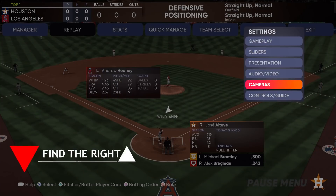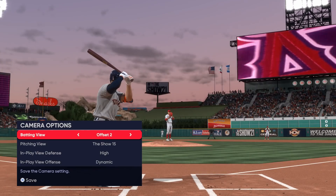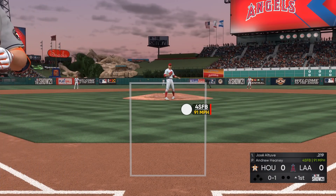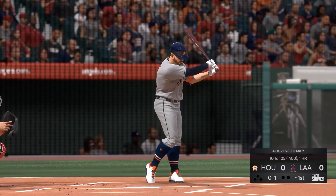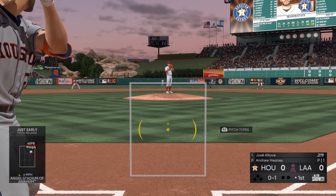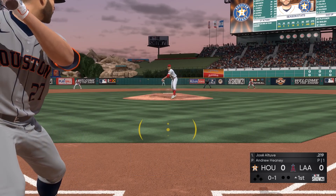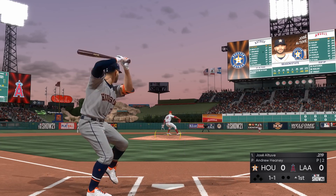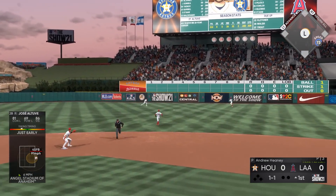An easy change that can affect your hitting in a big way is changing the camera view and finding the one that helps you the most. The strike zone cams are extremely popular because most find it easier to track the ball and tell balls from strikes. But not everybody will succeed on one simple camera — it may be harder to pick up pitches being so close, or maybe you just want to see the batter as well, so something further out may work. Different angles will help you see pitches differently, so if you're struggling with hitting, testing out different camera views should be one of the first things you do.